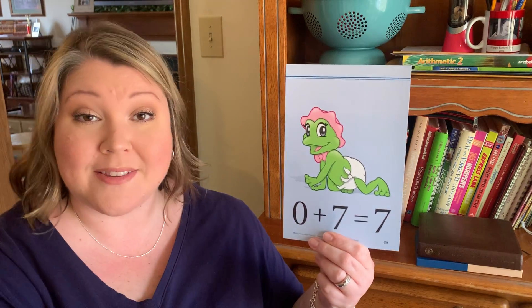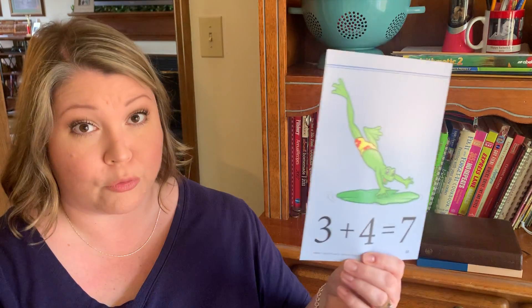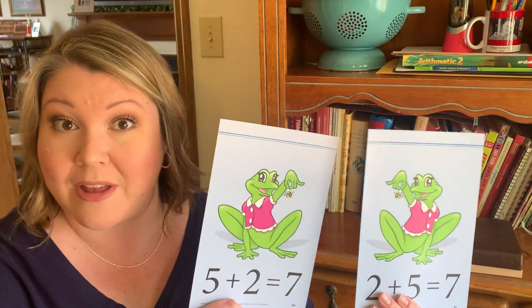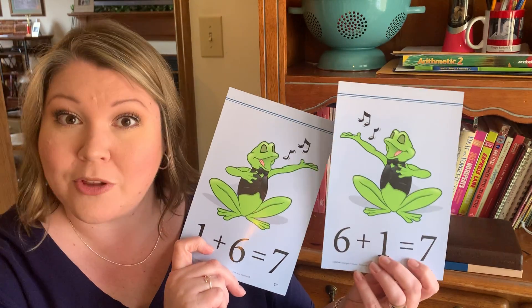Four plus five equals seven. Three plus four equals seven. Four plus three equals seven — twins! The bigger that addition family is, the more twins they have. Two plus five equals seven, and five plus two equals seven — all we did was switch those numbers around, still equals seven. This is the first time we've had three sets of twins. One plus six equals seven, six plus one equals seven.